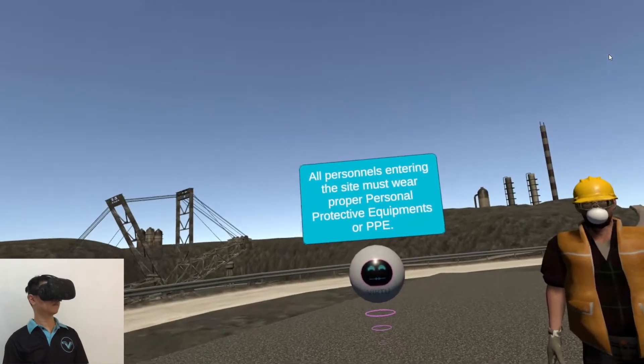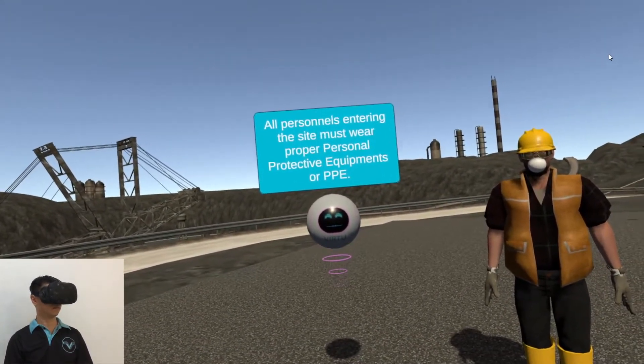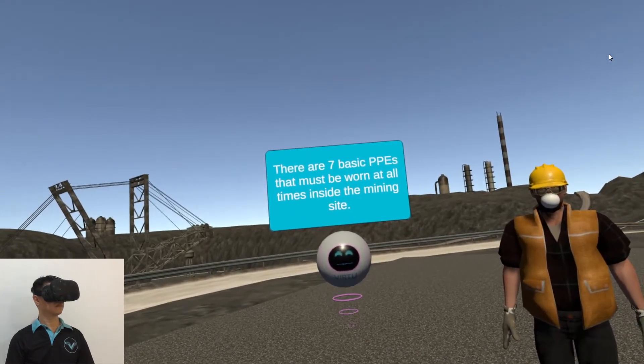All personnel entering the site must wear proper personal protective equipment or PPE. There are seven basic PPEs that must be worn at all times inside the mining site.